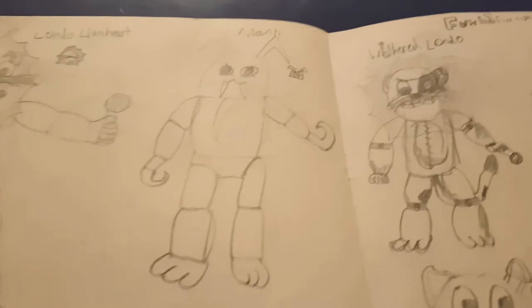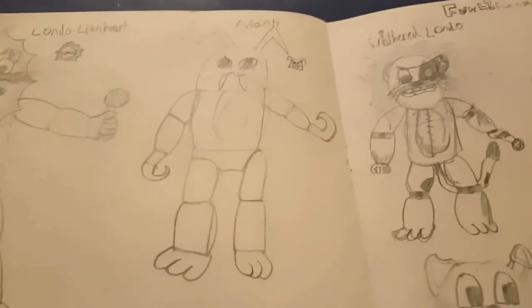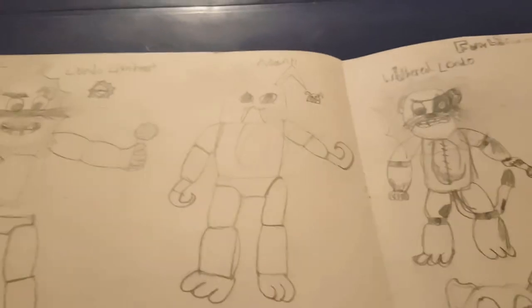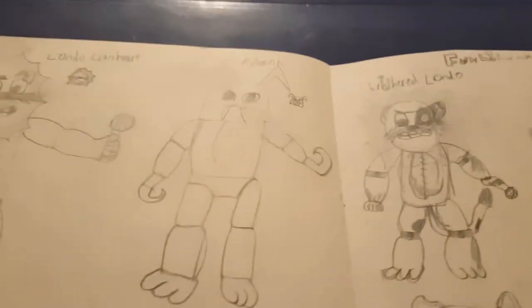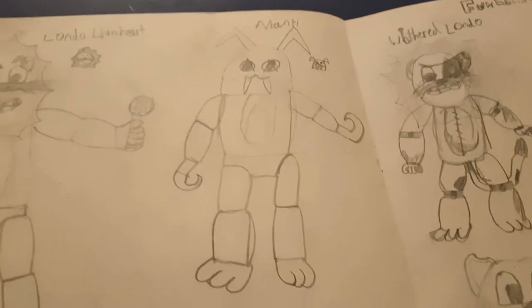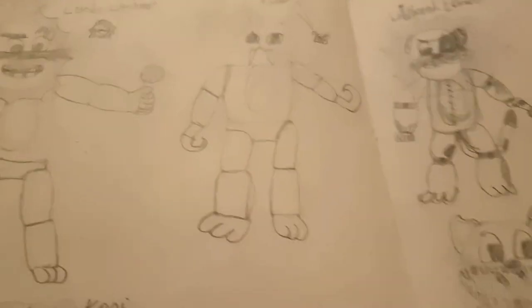Moving on to the Bonnie of this game, Manti. This might be a girl or a boy — I'm not actually sure, I forgot. Anyway, she's got two sharp teeth, a big happy smile, hooks on her hands, a chest plate like everyone else, and sharp antennas. Looks pretty happy as well.